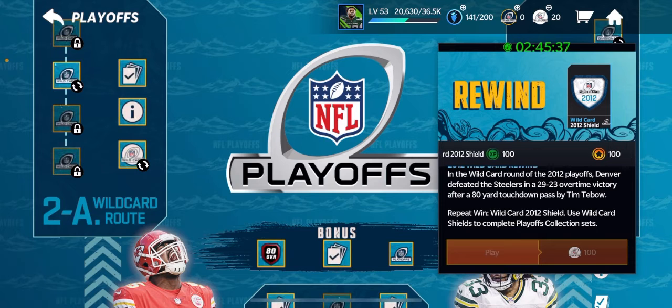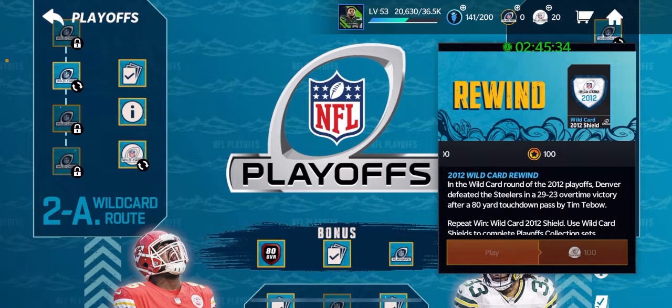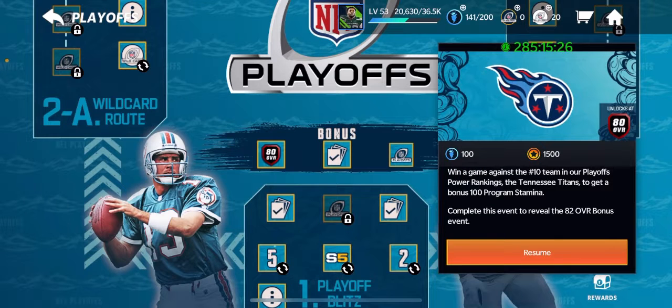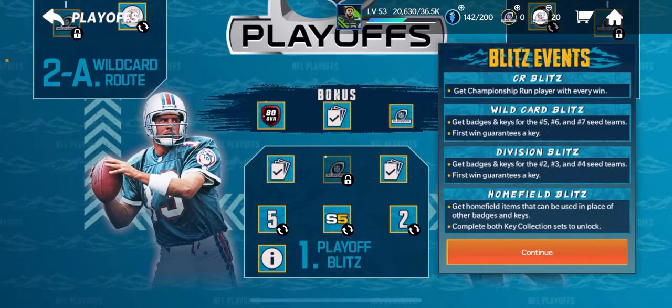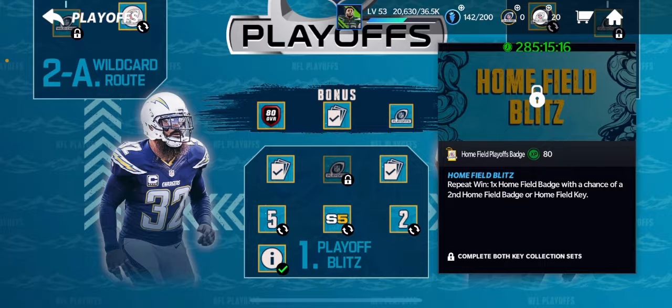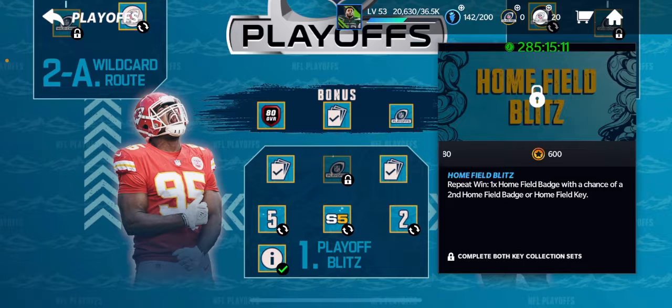Just the playoff shield, just the wild card shield — I don't think you're guaranteed a key over there either. And this other one, I don't think you're guaranteed a key either. So I think these are the only two. There might be this one as well — yeah, there you go, or a home field key. You can also get keys from this one: get one win with a field badge with a chance of the set. Complete both key sets and you can get those rewards.